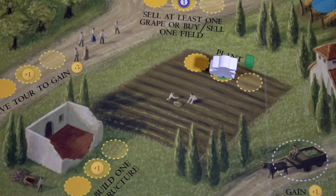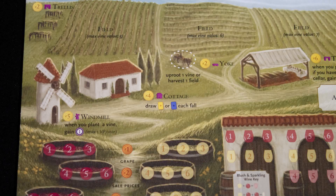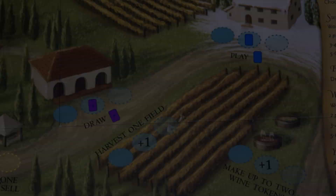Other summer locations allow you to upgrade buildings, gain money, or sell fields. In the Autumn phase you draw either a summer or a winter visitor, and if you have the cottage you get one more.